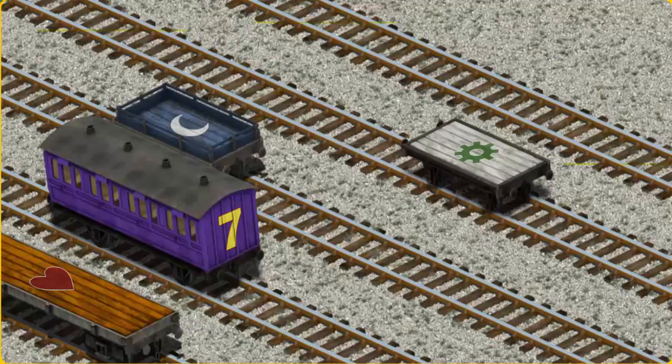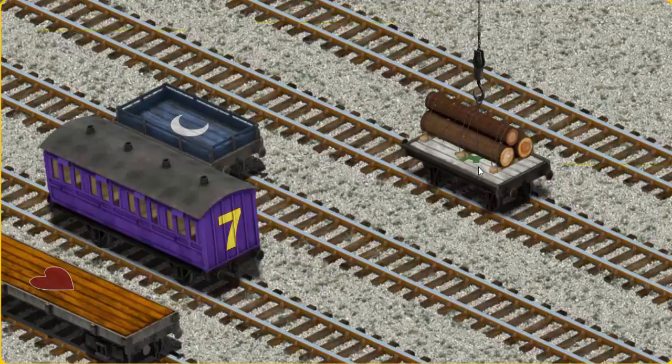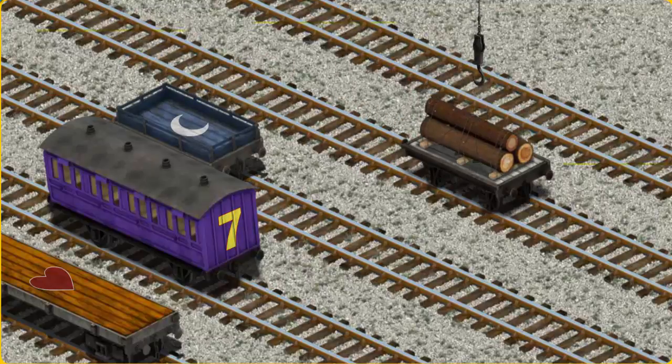Now the cargo must be loaded. Show Cranky where the white flatbed with the picture of a green gear is. That's it!